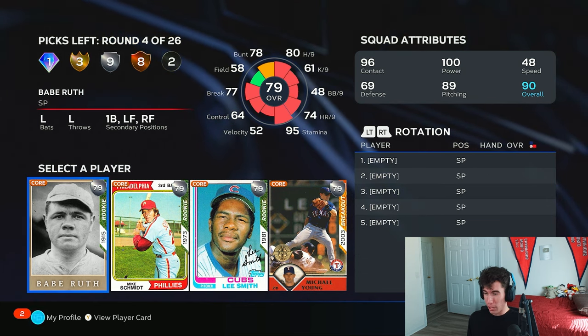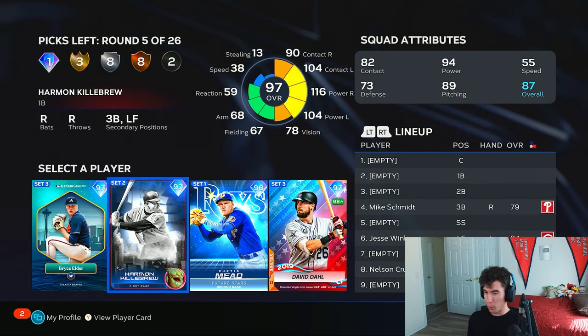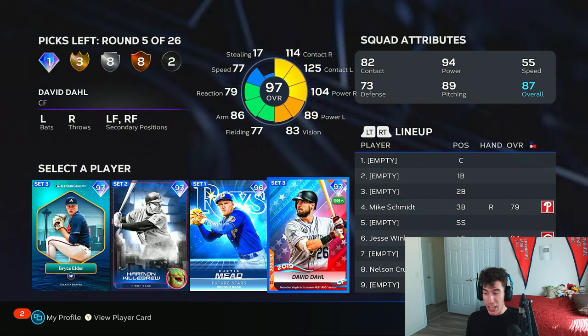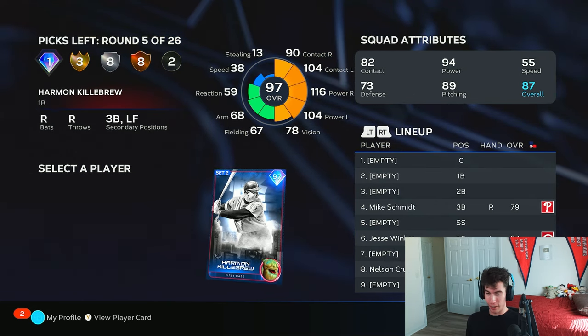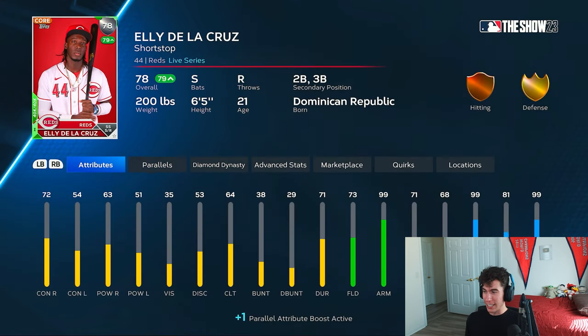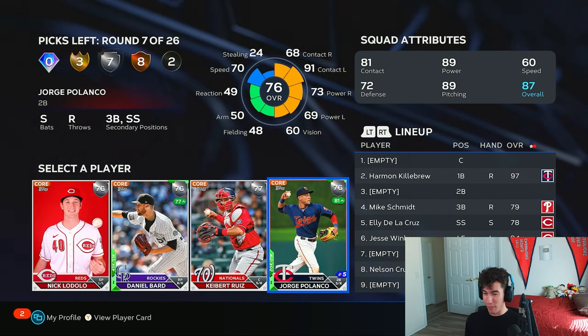Silver round: I've done Babe Ruth, Lee Smith. Mike Schmidt is sitting at 206 so we're gonna keep using him a little bit, try to finish that mission. In this round I can't really go wrong — David Dahl the lefty, I already got a couple righties. I think I'm choosing Harmon Killebrew. I don't think you could really go wrong especially in Battle Royale.